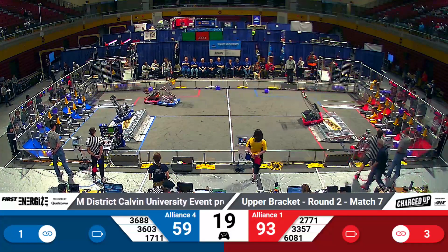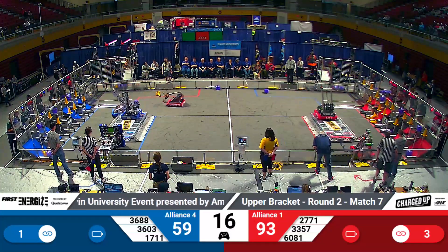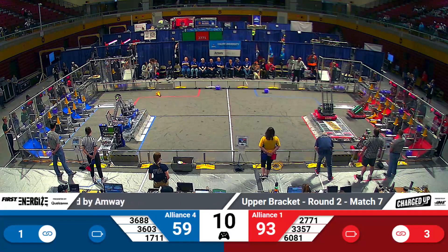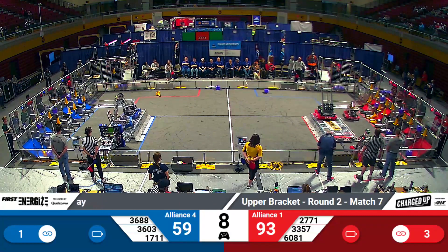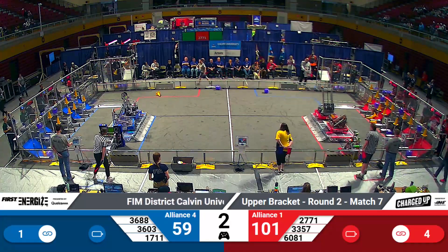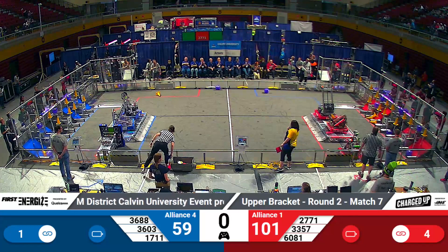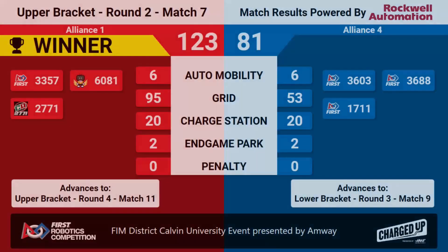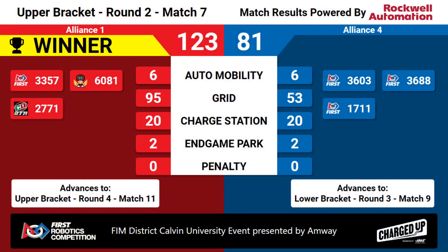The Raptors lost their balance trying to get up onto their charge station as the Norsemen and Comets met outside the red substation. Blue Alliance trying to get their balance, Red Alliance trying to counter on their end. Three, two, one — and time expires. Bond elimination match number seven: 123 to 81. Our number one seeded alliance will continue in the upper bracket, and our number four seeded alliance will drop down into the lower bracket. One more match here for round number two.